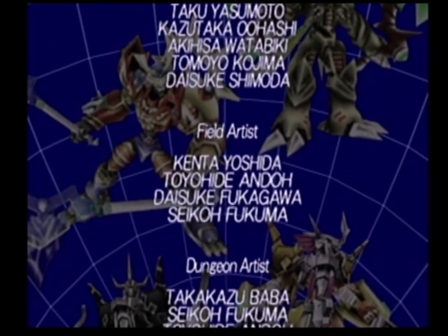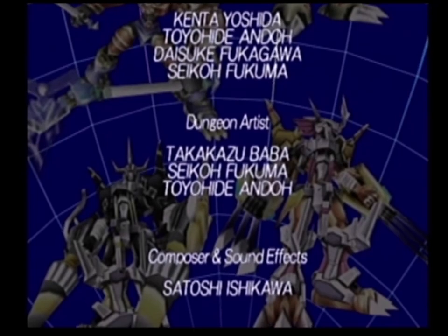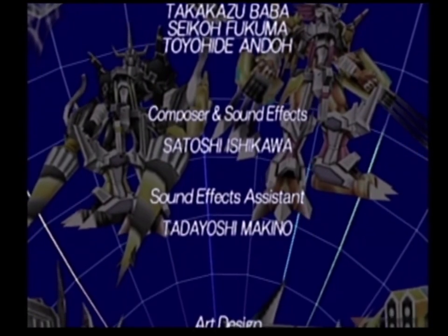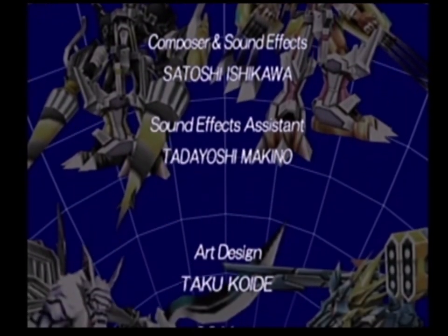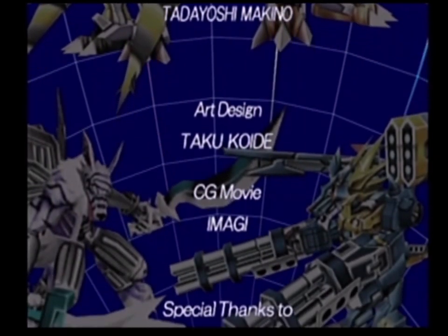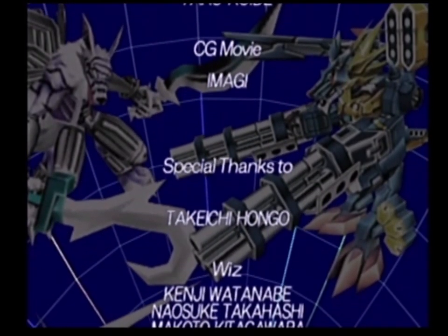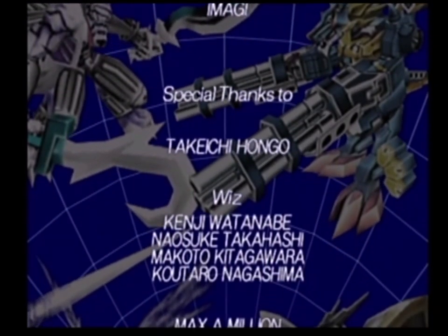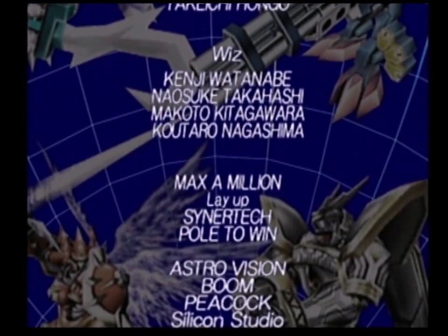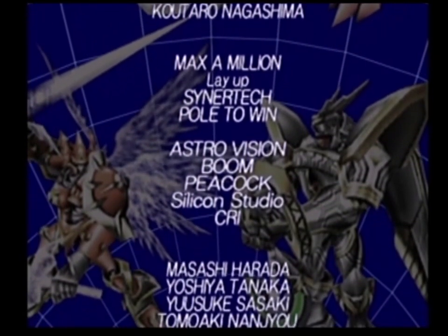Even WarGreymon X's claws are not a signature weapon - anyone can use those too. That's why you don't see a dark equivalent on BlackWarGreymon X - instead you see him with an item called the Drill Bunker. So WarGreymon X, that's his signature weapon, that's what he naturally looks like. I don't know what they were thinking with some of these guys, because even Crimson Mode and Alphamon here get their actual weapons as their signature - the difference is that Alphamon has two of his weapon.